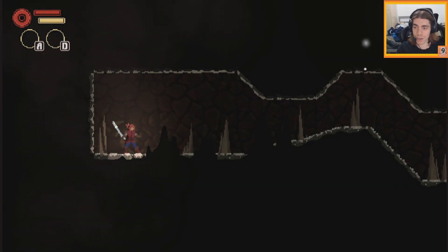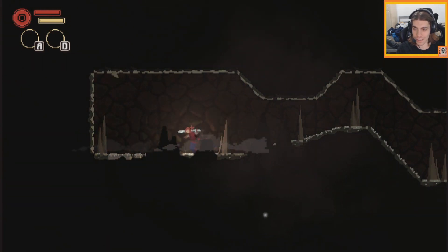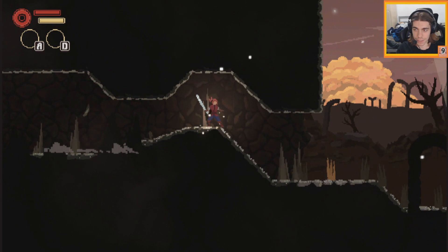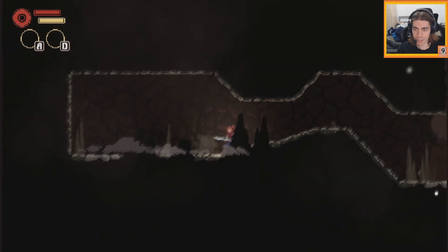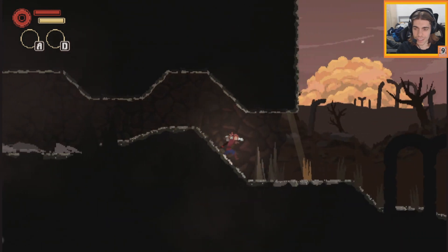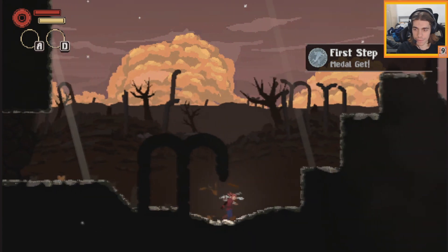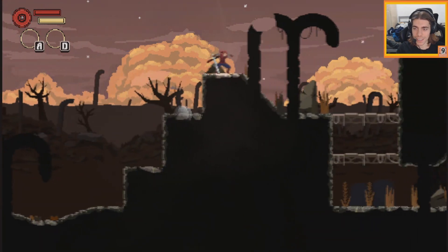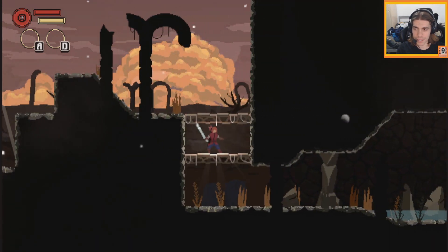Dropping right into it - what do we have here? That is a giant sword. Z is chomp, just figured that one out. We can attack these cave things. I think that was the tutorial there, and you can gain some coins apparently.